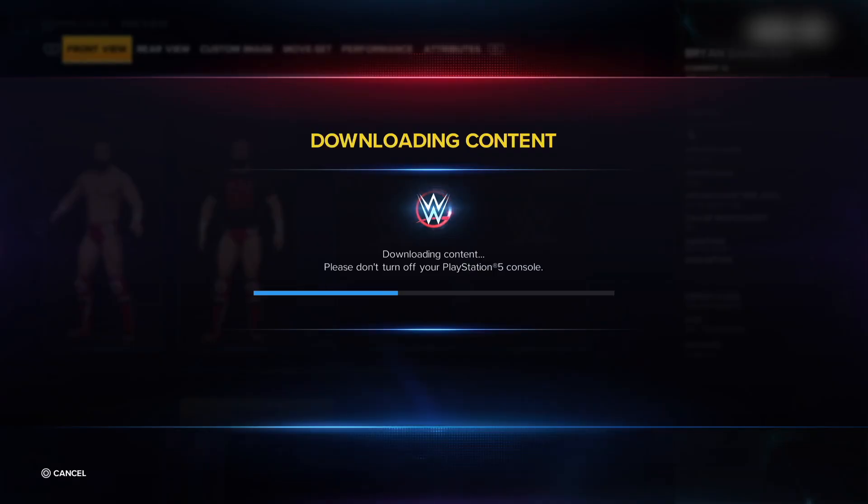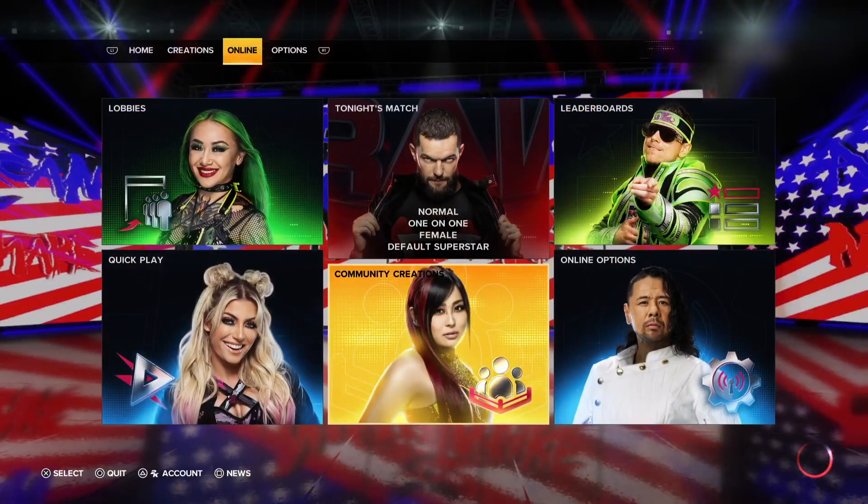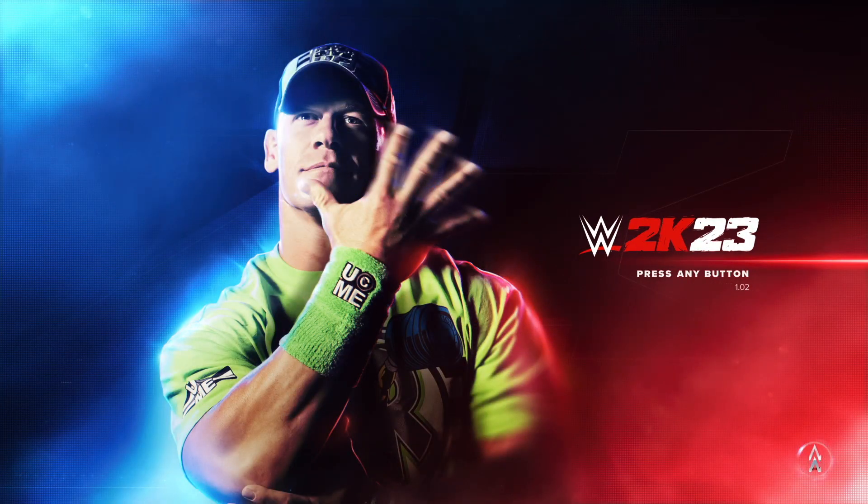Then it will say downloading content, and now you will have your new character downloaded on your list of wrestlers. Make sure to go to your list of wrestlers to see if your custom character is there.